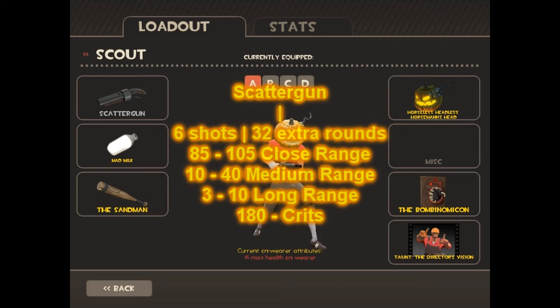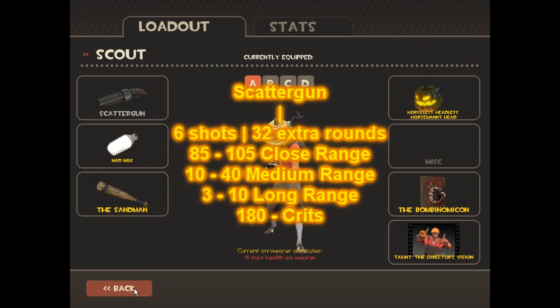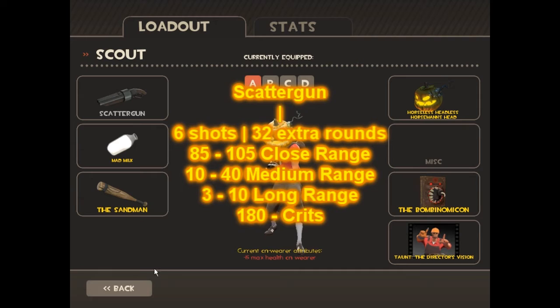6 shots in the barrel, you carry 32 extra with you. For damage, you can do from 85 to 105 damage — that's point blank and only if you connect all the shots. So if you're running up to someone, you'll finish them off in maybe 2 to 3 shots depending on the class. Medium range is 10 to 40, which isn't much. Long range is 3 to 10, which isn't going to kill anything. 180 damage is what you'll be doing if you get criticals, but that's only if you connect all the shots, and that's not easy with the Scout running around doing what you're supposed to be doing unless you're some kind of try-hard.